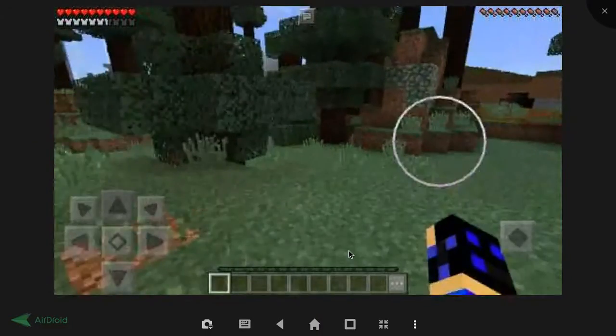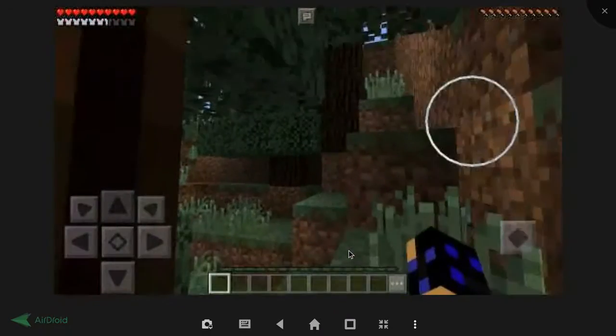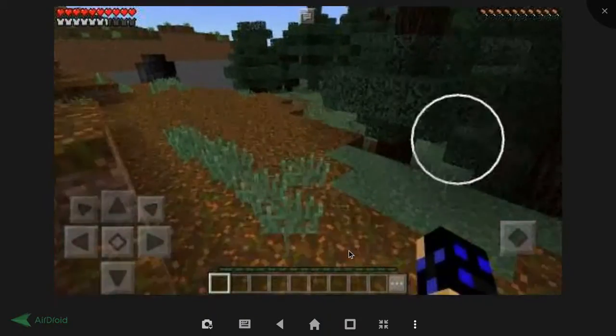There's torches — this might be a place. There's mossy cobblestone. Is that a key? Let's see.